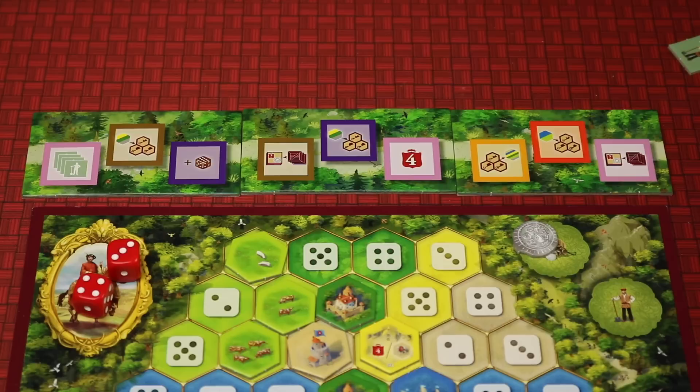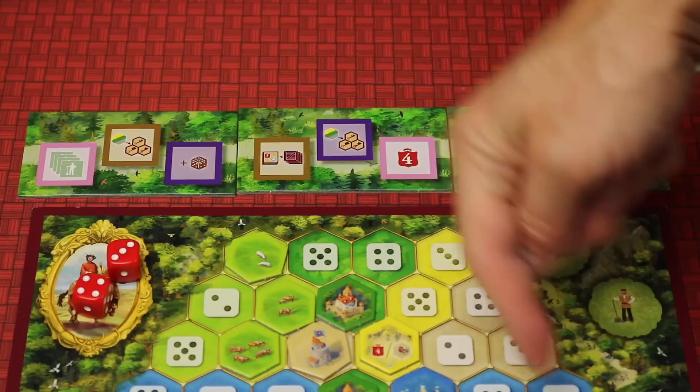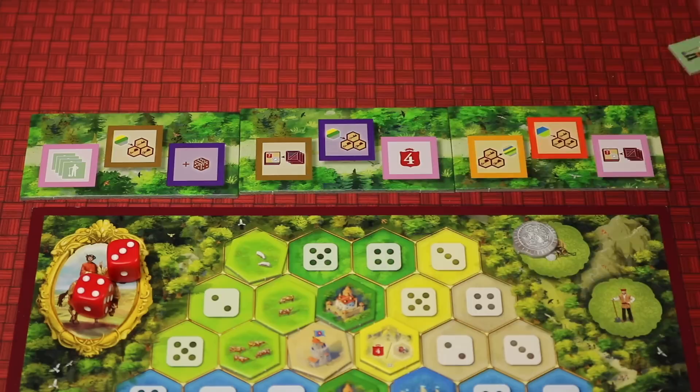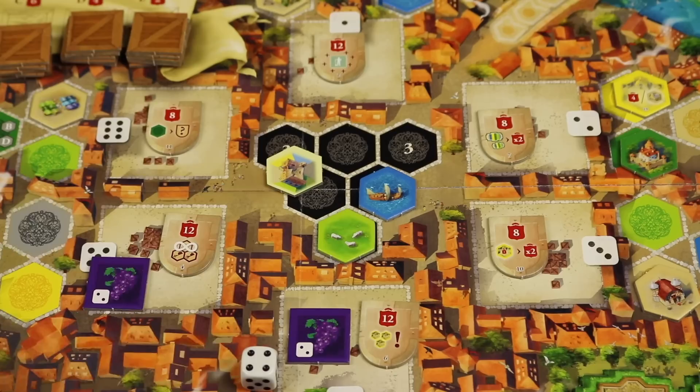The trade routes expansion is cool. You'll get a certain number of these depending on player count, and you go from left to right. When you sell goods, instead of discarding them normally, you place them here on the trade route. If the color matches, you get to enact an ability — like getting four workers, or immediately placing one of those tile types in your storage space. It gives you one more thing to think about regarding when you sell certain good types.